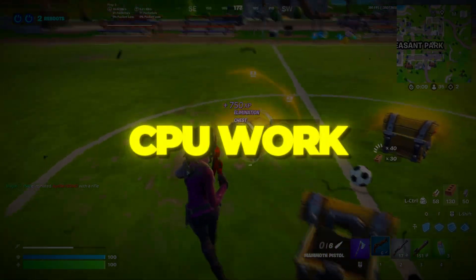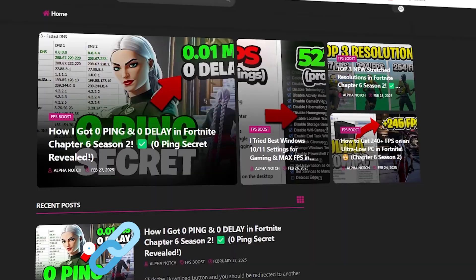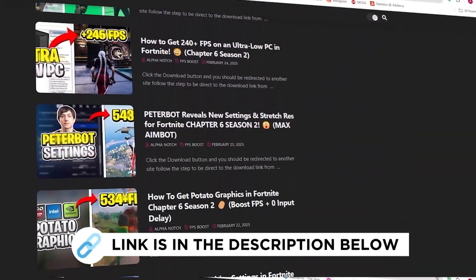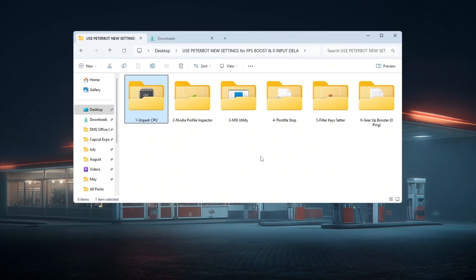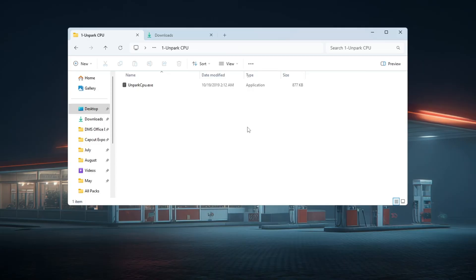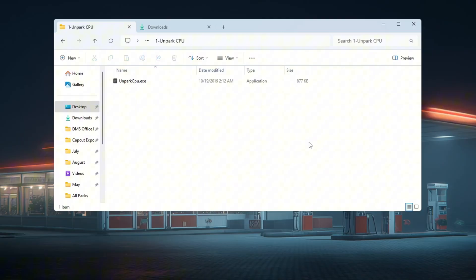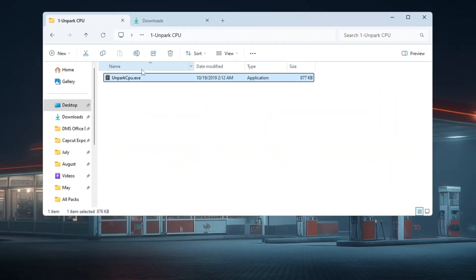Step 2: Making your CPU work better by unparking CPU cores for Fortnite. You can get all the files I use in the pack from my official website — link in the description. Your CPU has multiple cores, which are like many processors inside it. Sometimes Windows parks, or disables, some of them to save power, but when you are playing games like Fortnite, that can slow things down. To fix this, use a tool called Unpark CPU. After downloading it, right-click the app and choose Run as Administrator.